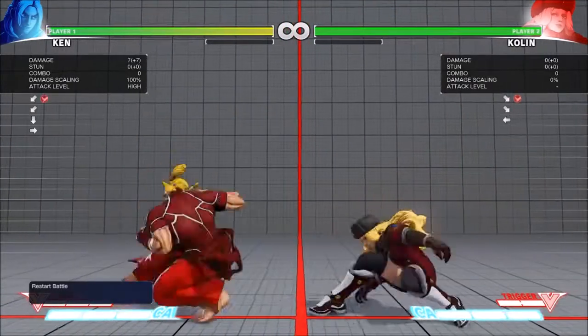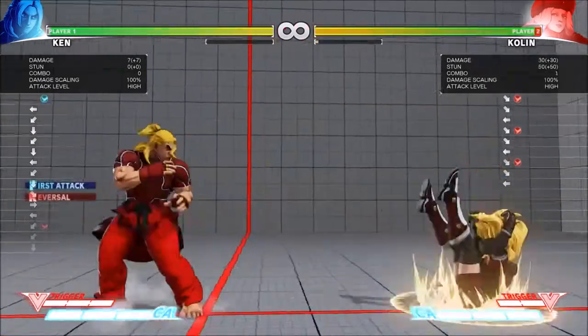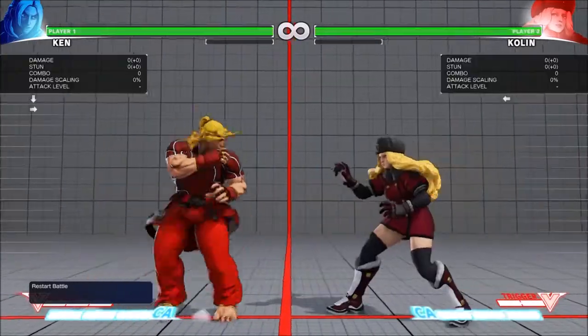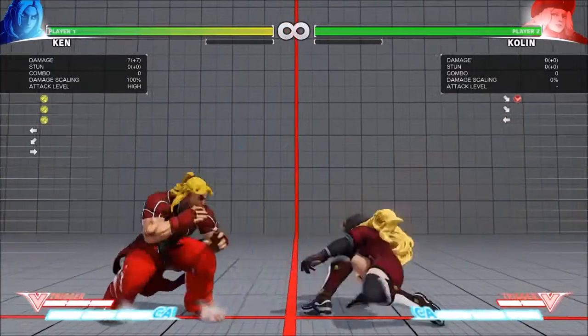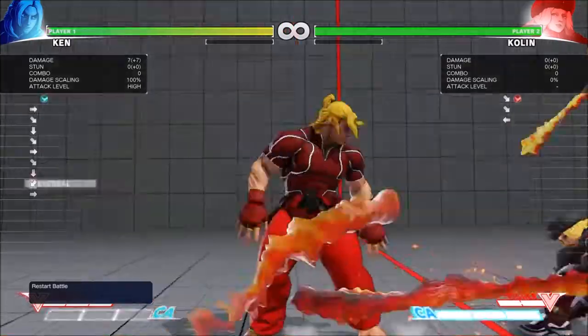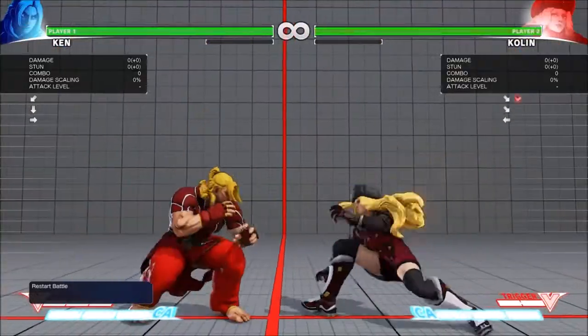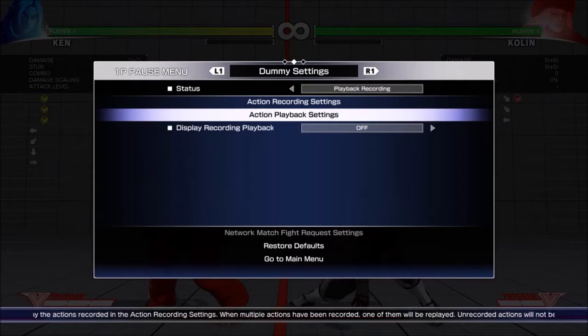If both hits connect, you still can't Sweep. So it's another one of those Sweeps where — like EX Tatsu — it's EX Tatsu or it's CA. Any closer, of course, you can punish harder, but at max range we focus here. Like EX Tatsu: no meter, EX Tatsu costs one bar, and CA if you've got full meter. So that's how to deal with the Sweep.